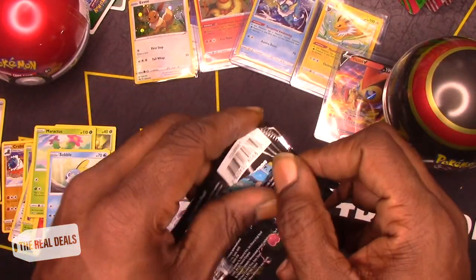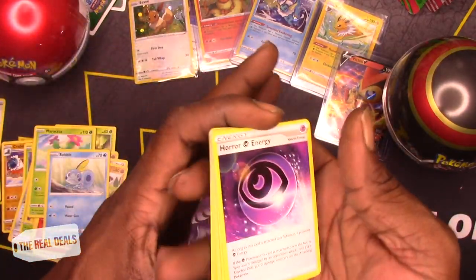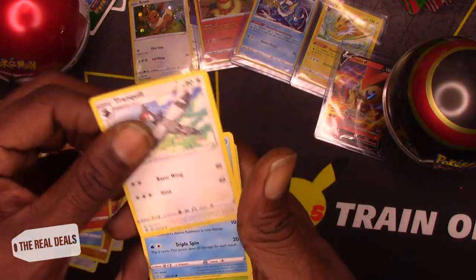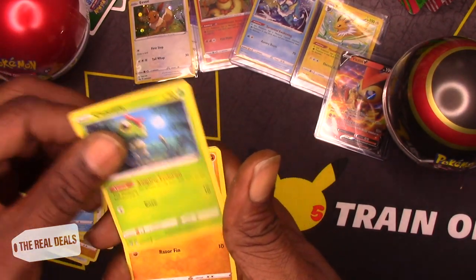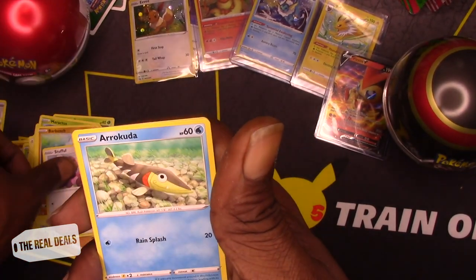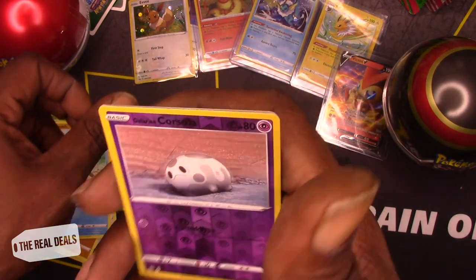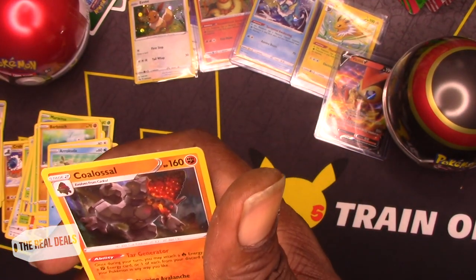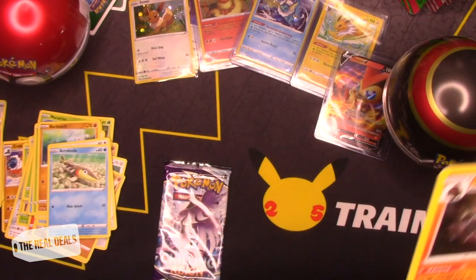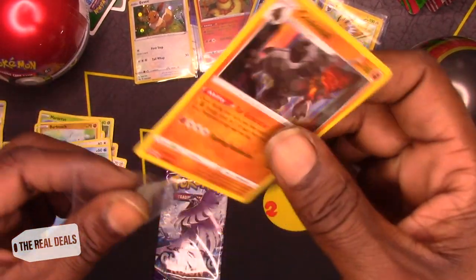Two more packs to go before we open up the Pokeballs. Another white cold card, let's go. Horror Energy, Heatmor, Tranquill, Mr. Mime, Caterpie, Barbaracle, Stufful, Arrokuda. Corsola as a reverse holo. And we have Coalossal as the holo graphic rare card. I like that — little tar generator, you know.